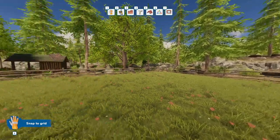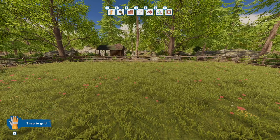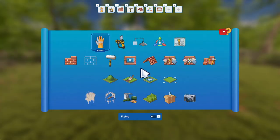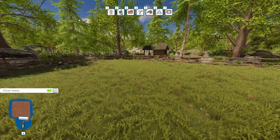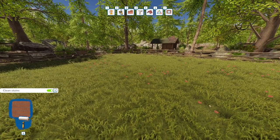Here we are in a lovely little forest setting. First thing you want to become aware of is how to access all your tools. If you're starting for the very first time, your toolbar up there is going to be empty. Right-click on your mouse and it will access all your tools. To put them in your toolbar, just click and drag and drop into whichever corresponding number, and then on your keyboard you can easily access any of them by pressing that number in your hotbar.